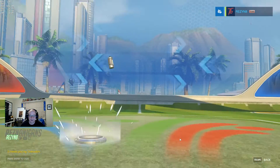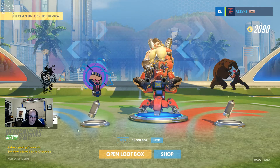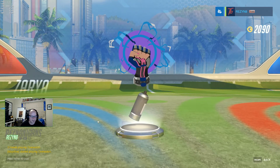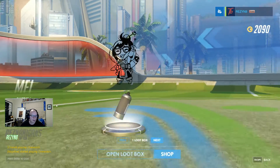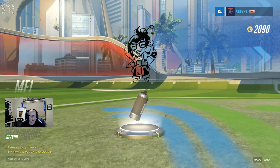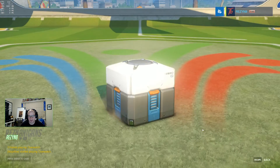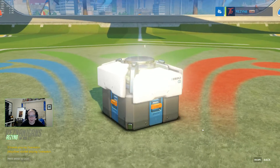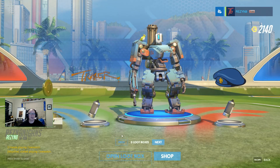Very last box of this opening. Spray for Zarya — Focused — looks pretty cool, we'll equip that. Maze Sketch spray, that looks cool too. Our last box has certificates for Torbjörn. No legendaries this time, but we did get to open up 11 boxes, so that was good.